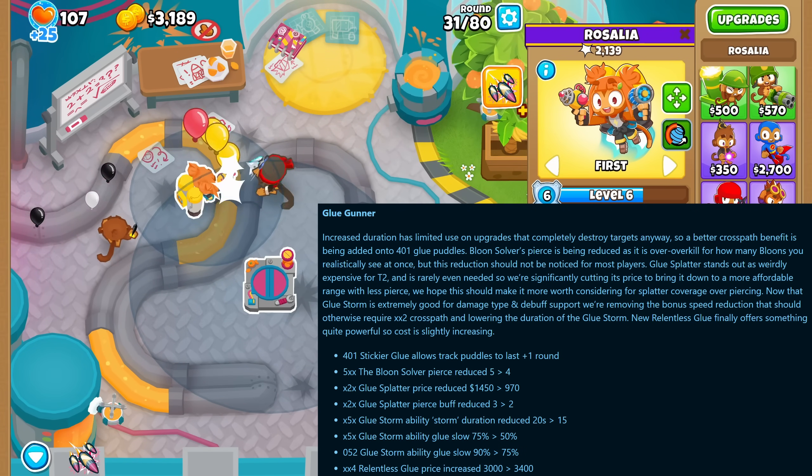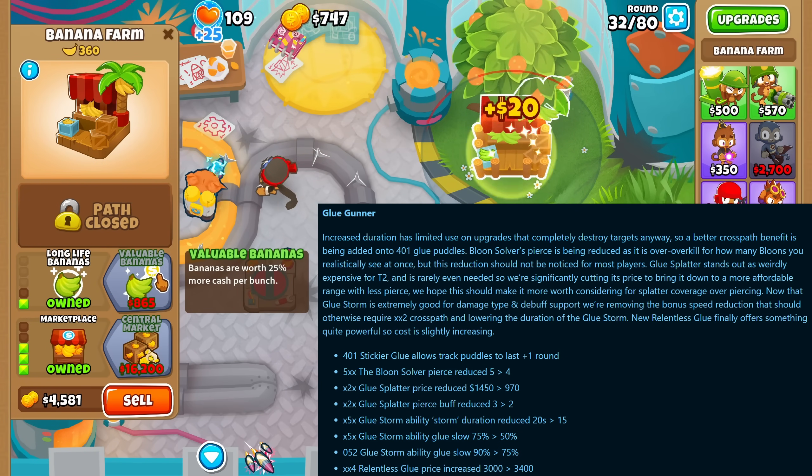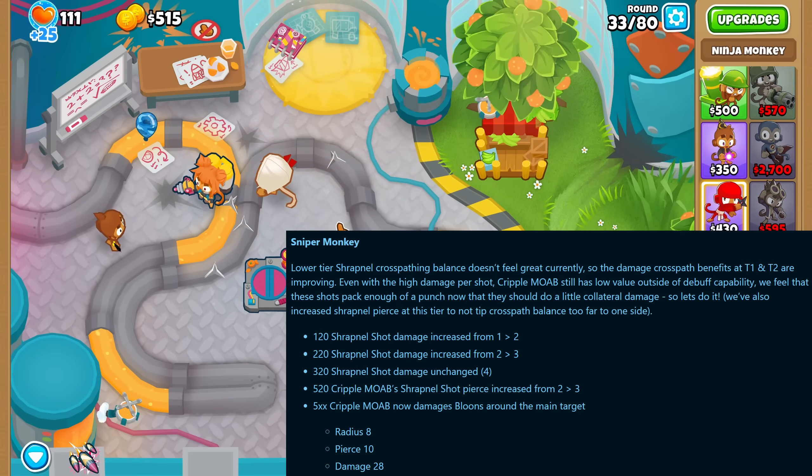As for the glue gunner middle path, we got a pierce reduction and glue storm got its duration reduced and now slows down bloons a lot less. The bottom path also got a price increase. The sniper monkey got some damage increases for some of the lower tier cross paths.